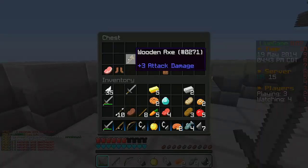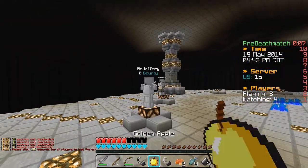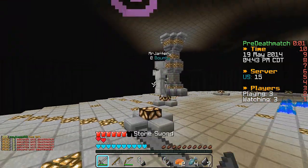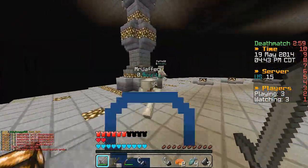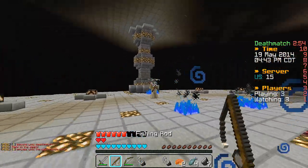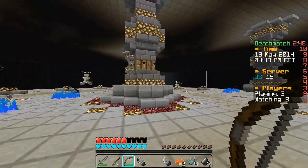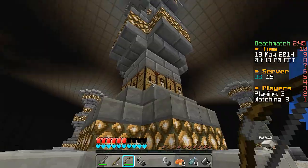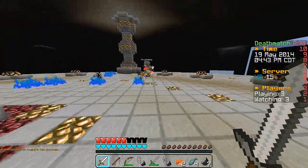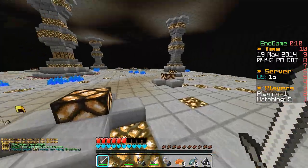It's deathmatch already — what the heck! These guys have full iron armor. Alright, here we go — I'm not even going to bow him. Should I go to the middle and craft an iron sword? I feel like I should — let's do it. There we go, got ourselves an iron sword — that was a bit risky. We're about to take this guy out. Going for the finishing kill — there we go!